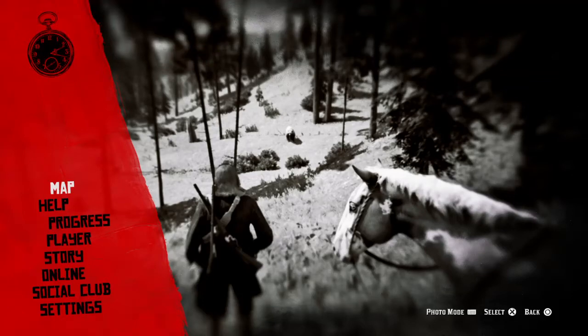Hey, what's up everybody, it's Travis the Acorn here with a Red Dead Redemption 2 video. In this video I'm going to show you how to easily obtain the Weapons Expert level 10 achievement, which is kill a grizzly bear with throwing knives and not take any damage.